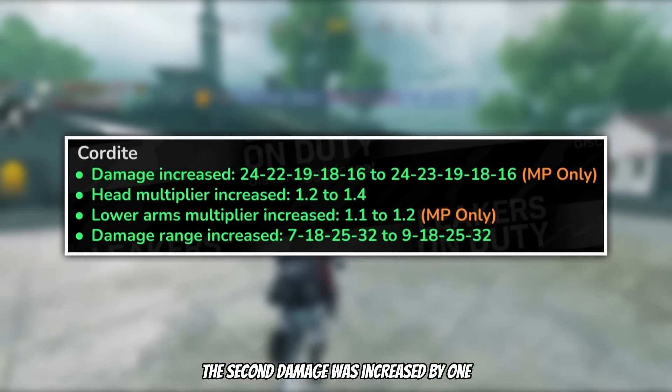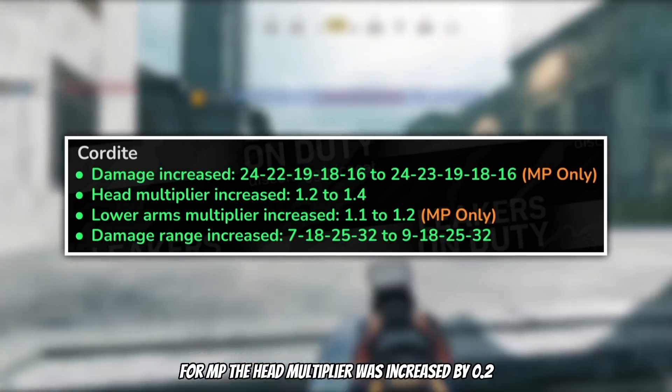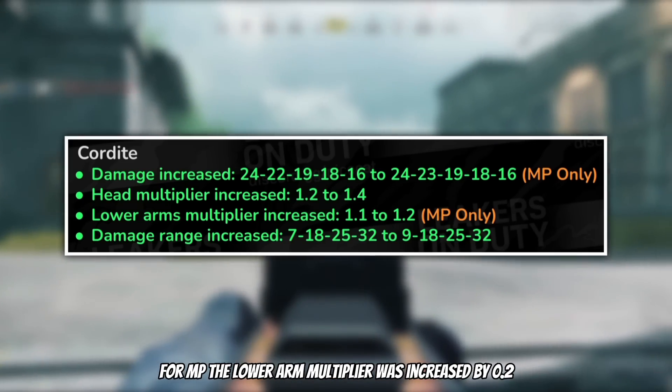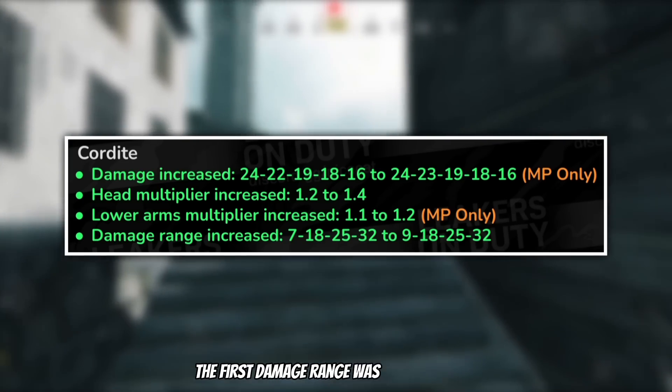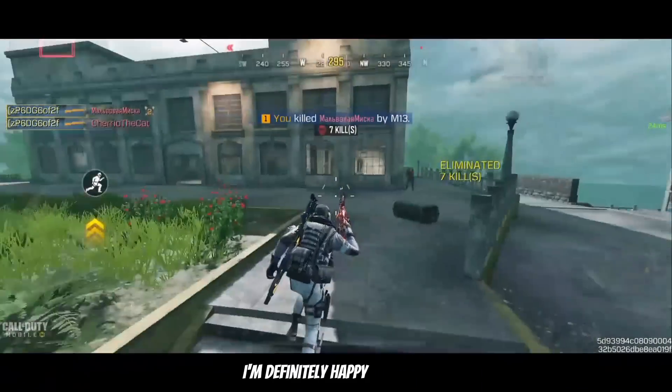Next for the Chordite, the second damage was increased by 1 for MP, the head multiplier was increased by 0.2, the lower arm multiplier was increased by 0.2, and finally the first damage range was increased by 2. As a fan of the Chordite, I'm definitely happy with this.